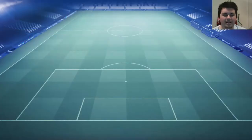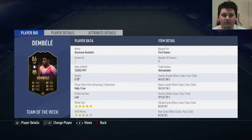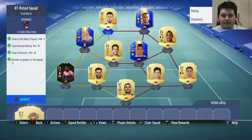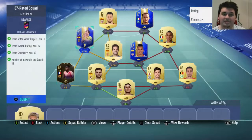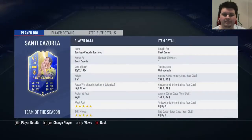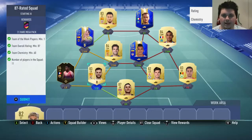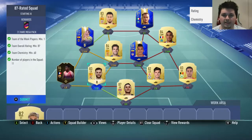Next one is the 87-rated squad with one inform, 65 chemistry. This one was actually fairly cheap — it only cost me 11,100 coins. The worst guy I'm giving up here is probably Ousmane Dembele, who's actually pretty good. And then Cazorla is actually my bench center mid, but we're getting Gerrard now so I think he'll be starting. I'm fine with getting rid of Santi. We'll trade this one in for a Rare Mega Pack — that's a 55k pack.